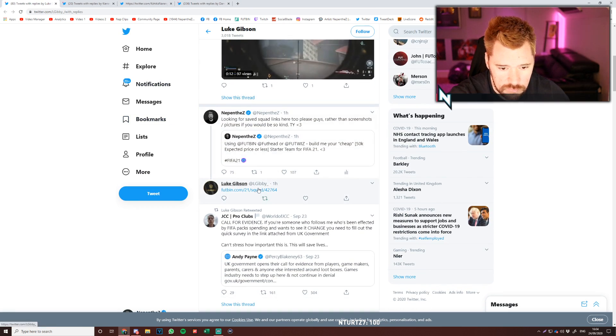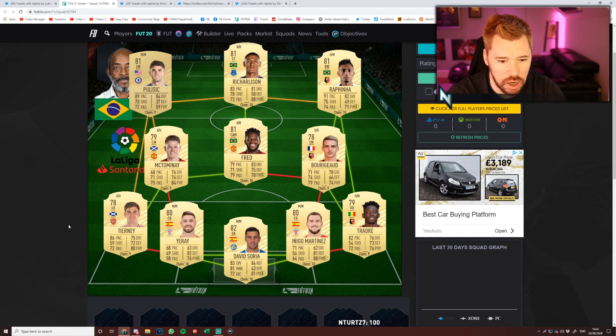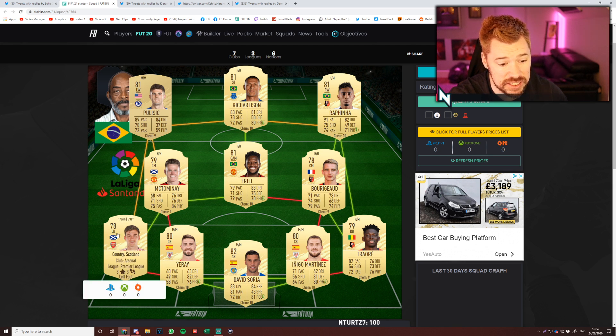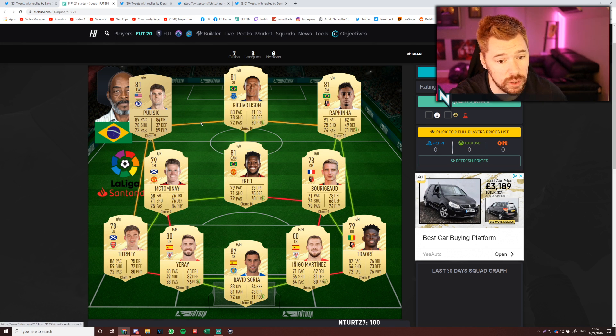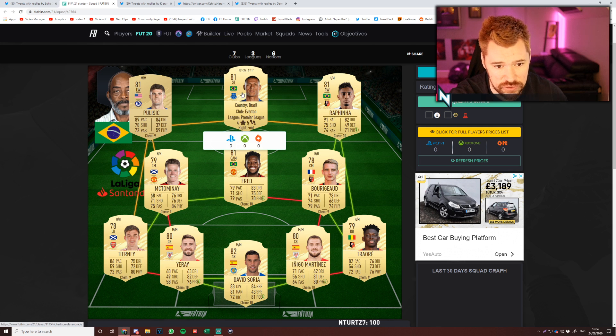Next up, we've got Luke. Luke has sent us a Footbin squad list, which is nice. I mean, I do like the look of this straight away. But again, I think we've got some players here that are going to be crazy expensive because there aren't many better options. I think Kieran Tierney is going to be very expensive, and I think Richarlison is going to be very expensive as well. I also think Fred is going to be very expensive. We obviously have looked at all three of those players in yesterday's video. Richarlison with four-star, five-star and Fred with four-star, four-star are two brilliant cards.